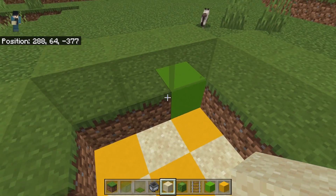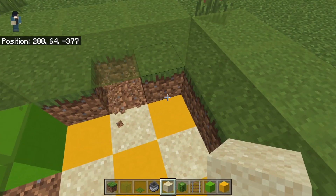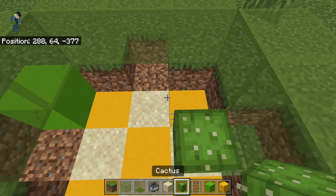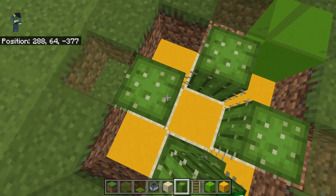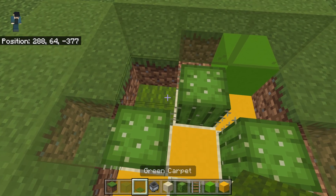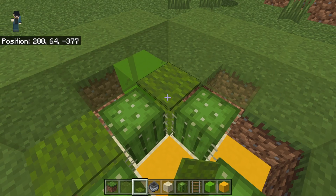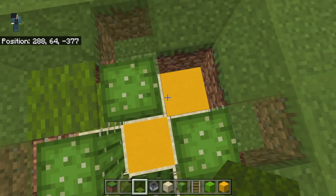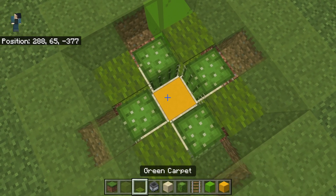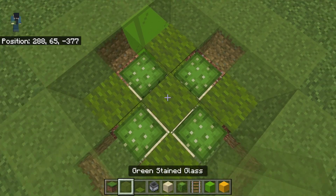We need to grab these blocks and get rid of them, because the cactus won't stay there — it doesn't like it and will pop out. Throw your cactus in: one, two, three, four, right on top of the sand. Then comes double carpet on all the corners — double carpet on all the corners like this.